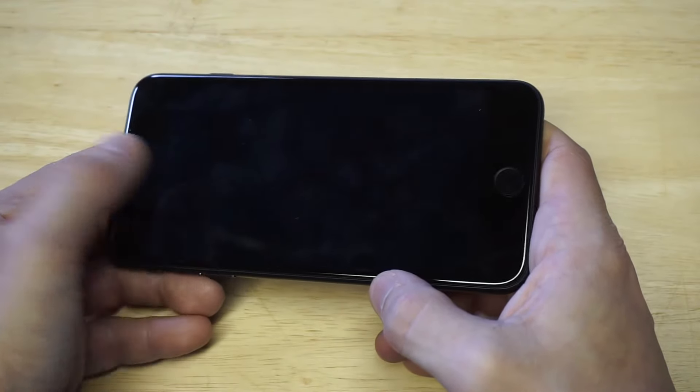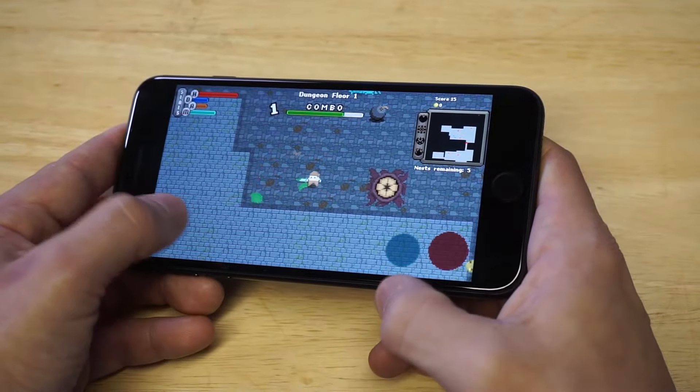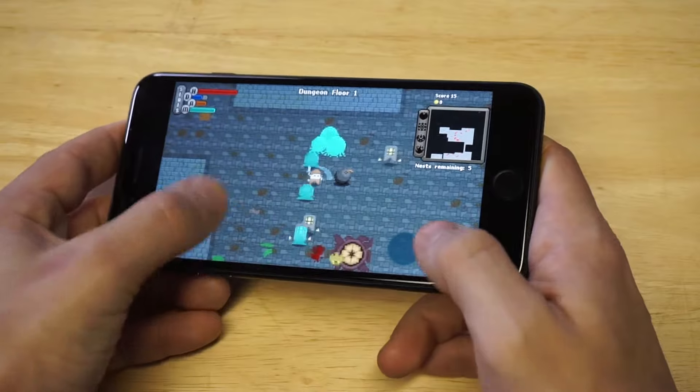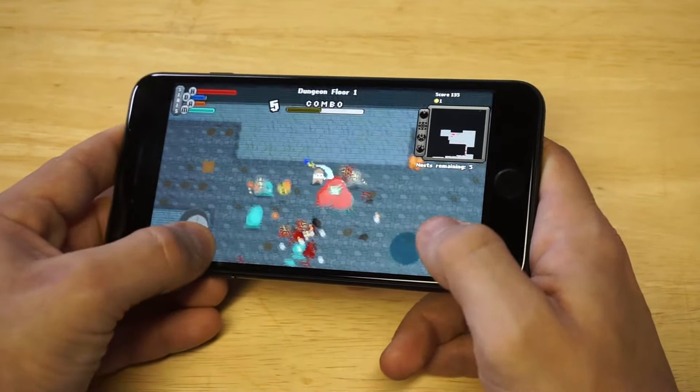If you could hit that like and share button on this, I'd definitely appreciate it too. Basically each level you have some different objectives. In this one I've got to destroy a bunch of nests. Nests kind of launch these weird-looking monsters, so you have to destroy these nests in order to finish each level.